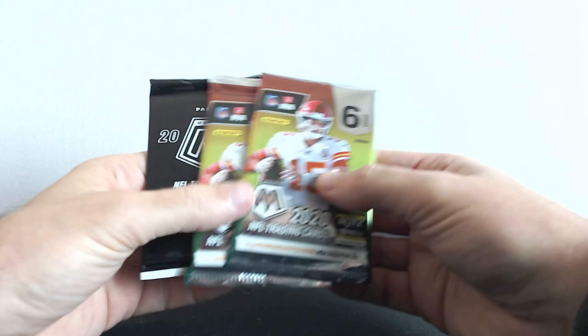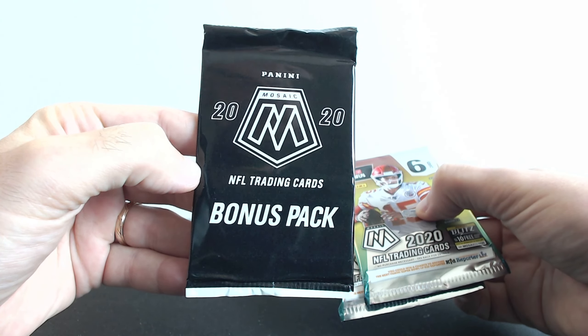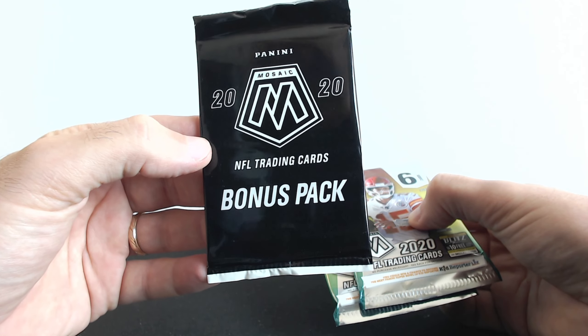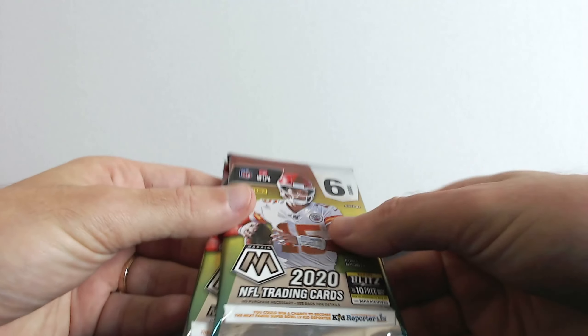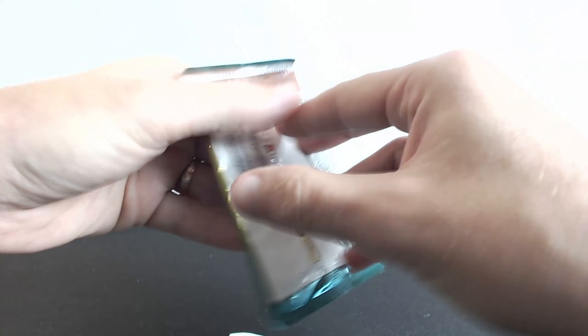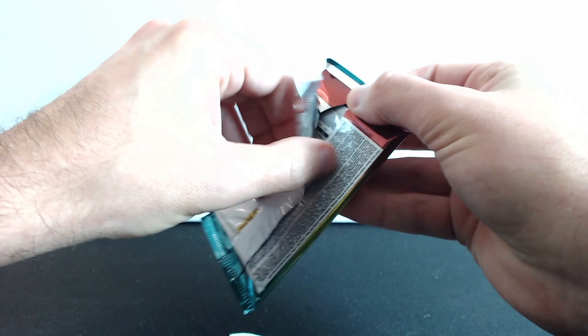We got three packs — there's six cards in one pack. And in this bonus pack there are exclusive Mosaic camo pink parallels. We're gonna leave the black packs for the end. Right now we're gonna start opening these individual packs where six cards are in there.